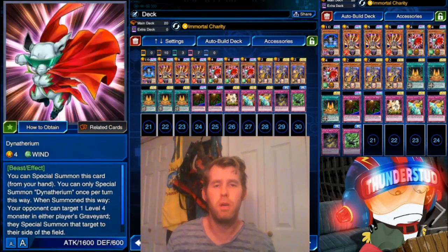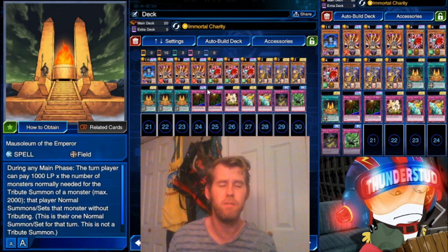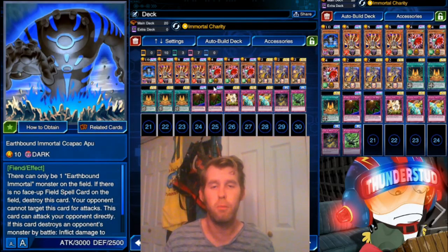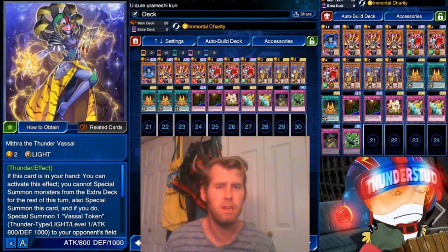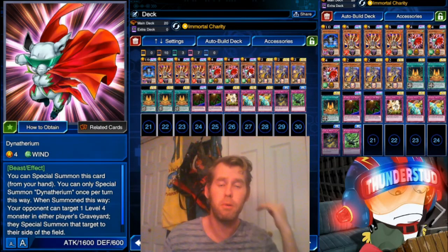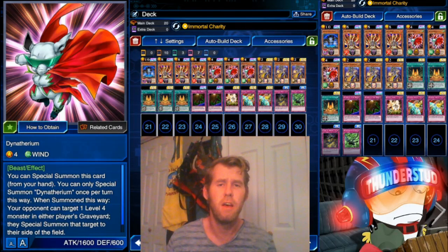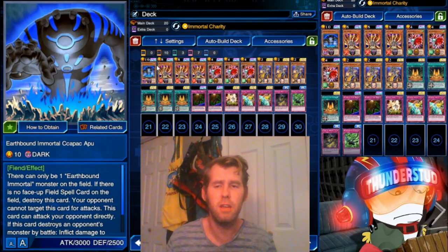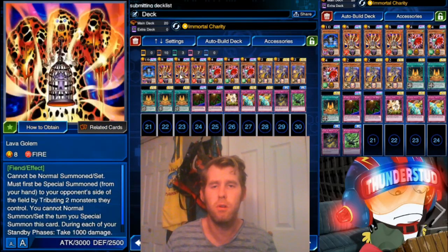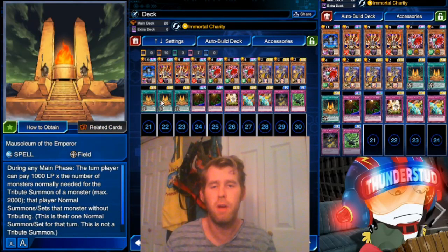You get one lava golem burn into an earthbound immortal attack and you've already won the game. One earthbound immortal, three lava golems. We also have special summonable monsters — in case we don't have the life points for mausoleum, we'd still need mausoleum on the field so our earthbound immortal doesn't pop from his own effect. But if you need that little boost with no life points, you can use these guys to special summon and normal summon him. They'll also flood our enemies' field with tokens and monsters, fueling our lava golems and stalling them out till we get to our boy APU.